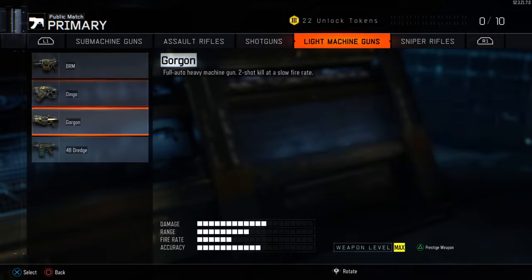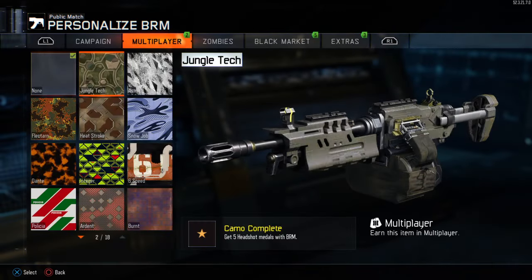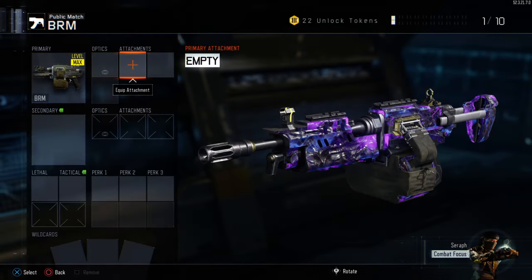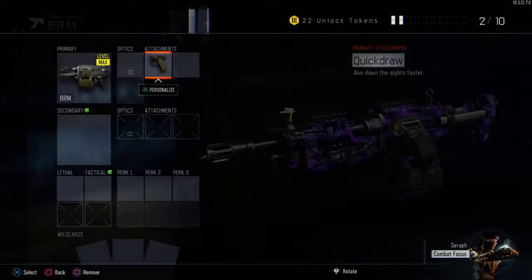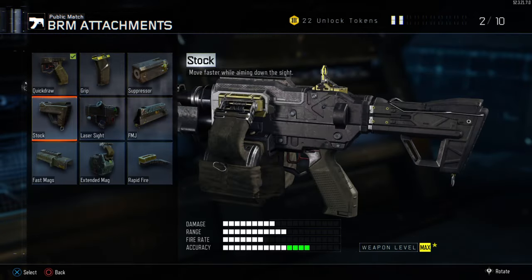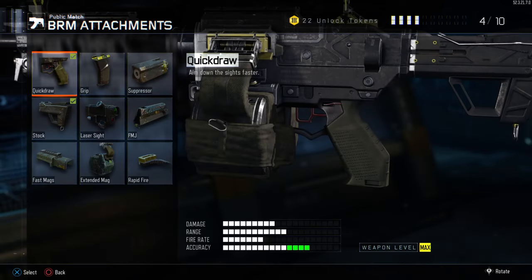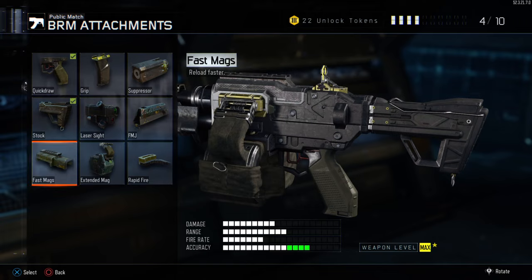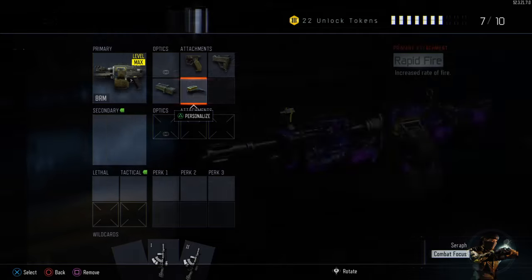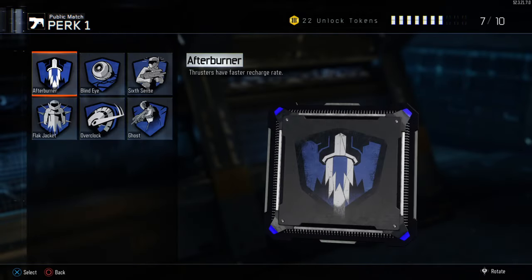What's good guys, so let's get into the quick class setup first. Got the BRM — gotta put the dark matter camo on, I worked hard for that — over to quick draw. You're definitely going to need that as it's an LMG and it's slow to get down your sights. You're going to need stock just to help you strafe a bit more because it is big, bulky and hard to move with the BRM. Then we're going to put fast mags on — this will reduce the time it takes to reload. Obviously being an LMG it's going to take all day, and then you want to slap on rapid fire.